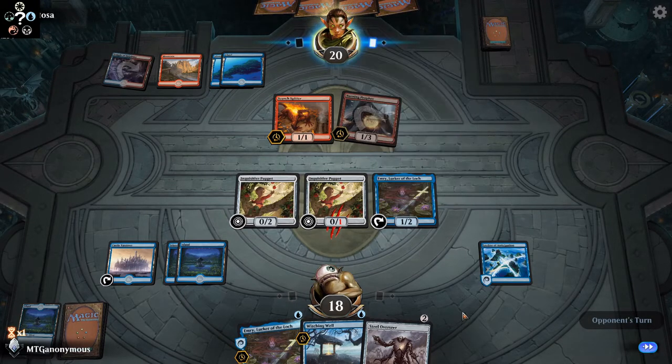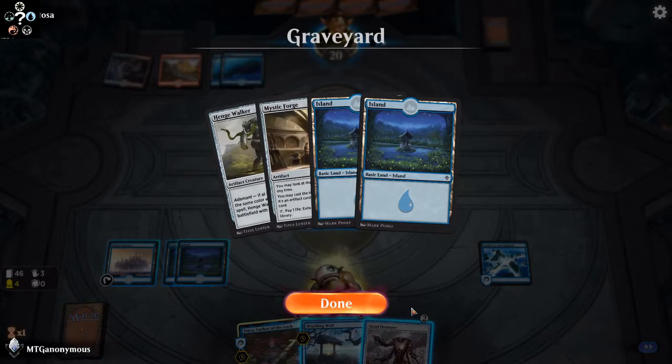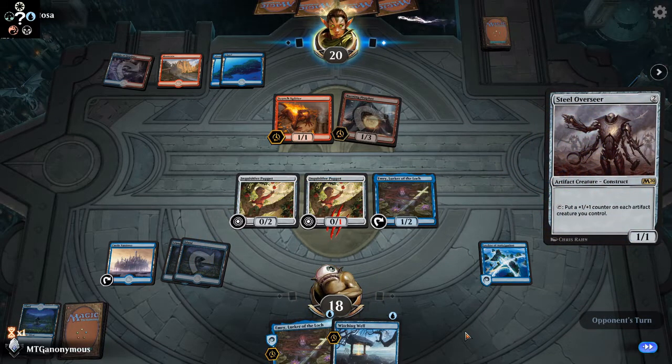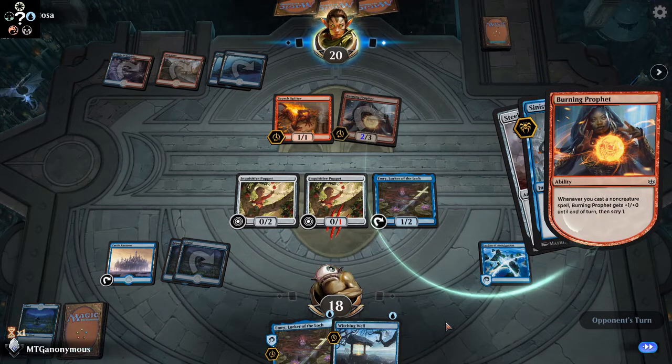Because I had to kill it with Emery — I didn't think about that. My turn, let's get stuff out of my hand. If I had a one drop, I'd grab it from my graveyard instead of playing it from my hand. I can just grab it again with Emery.